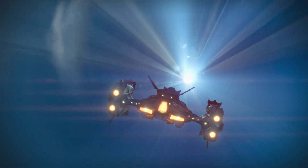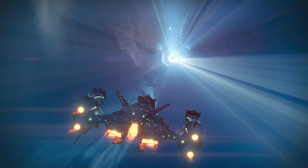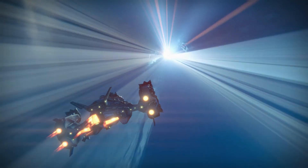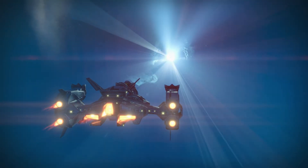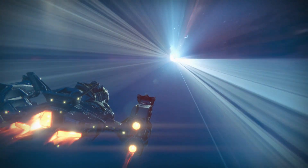The more we learn about the Vex, the more I understand why our exo-friend is so worried about them. During the collapse, they transformed the planet Mercury into a machine in days. They would have spread to every planet if the Traveler hadn't stopped them. We need to get into the Black Garden. We need a Gate Lord's head.